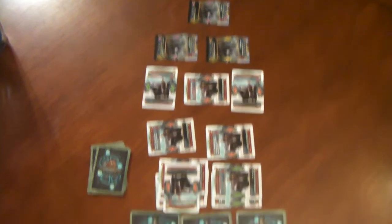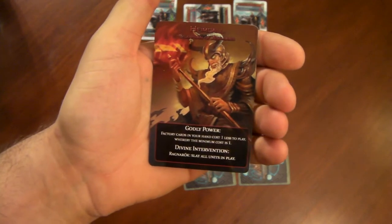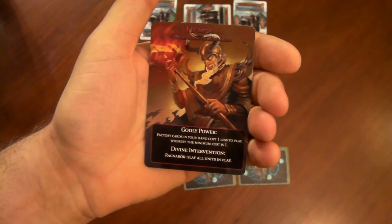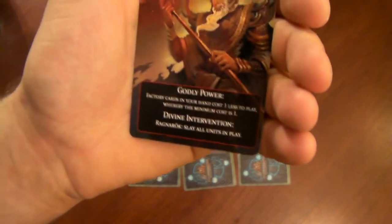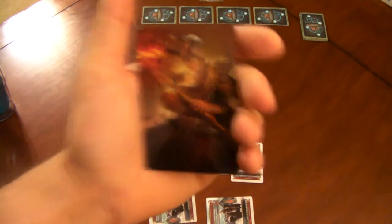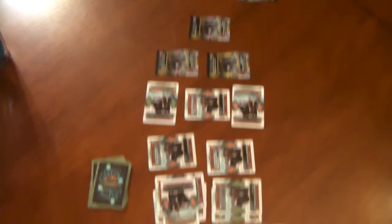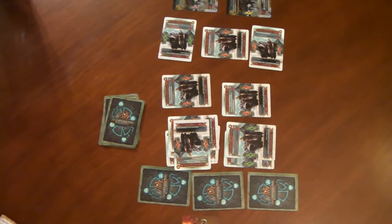Each god has a godly power, which is an ongoing effect. In this case, factory cards cost one less to play, with a minimum cost of one — that applies to anything with the red factory symbol. Each god also has a divine intervention; this one is called Ragnarok, which slays all units in play. If I wanted to use that, I'd flip this over — all units including my own and my opponents would be destroyed. But once flipped, the godly power is also deactivated, so it's a one-time use and you've got to be really cognizant of when you use it.